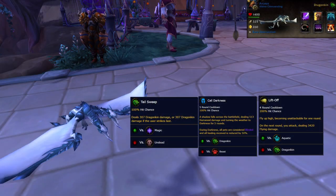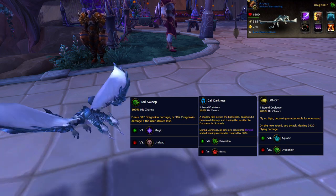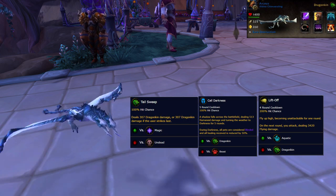Today I have my Ash Maw Cub in the leveling slot. In my third slot, I have my Albino Camaroling with Tail Sweep, Call Darkness, and Liftoff. You can use any pet that has Liftoff and Dragonkin damage, such as any of the Cloud Serpent Hatchlings.